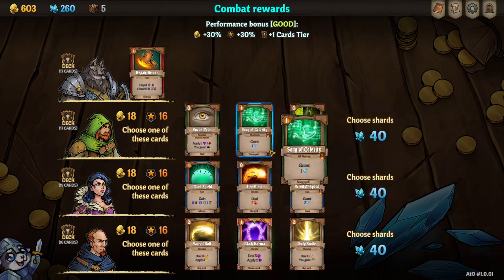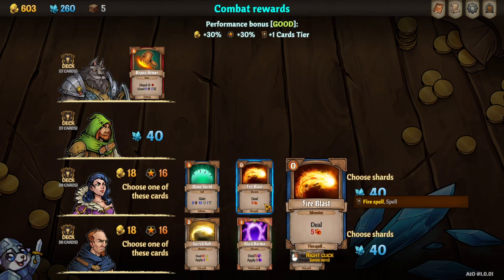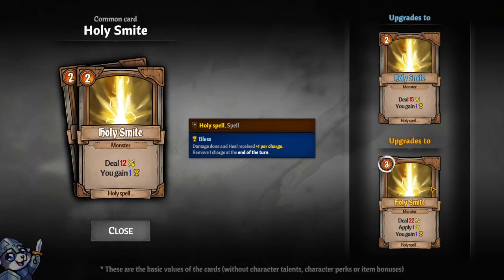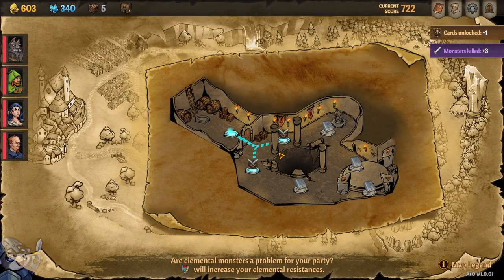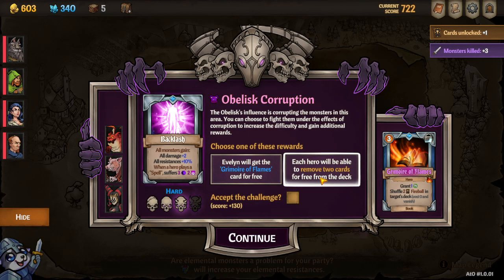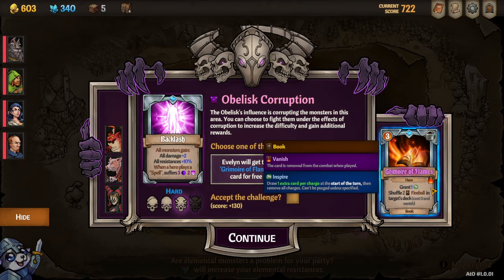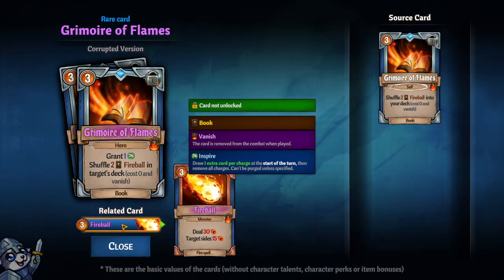This is stealth into stealth - I don't have stealth. Mana shield is not bad for a defensive card. I want to get the Holy Smite upgrade - that's going to be awesome, but I already have Holy Smite, I just need the upgrades. Obelisk corruption - Grimoire of Flames, Grand Inspire. Shuffle two fireballs into their target stack, costs zero and vanish. Two fireballs, straight up, and they cost nothing. Look at that damage!